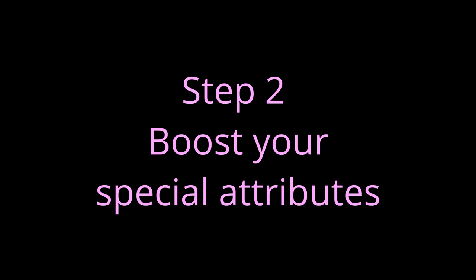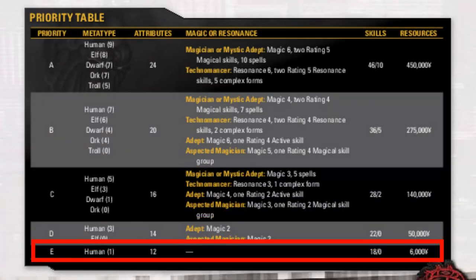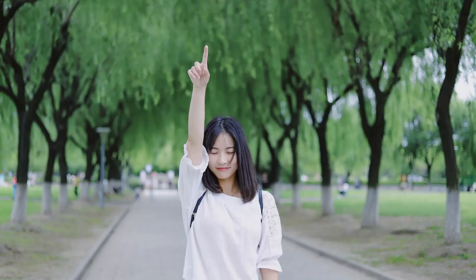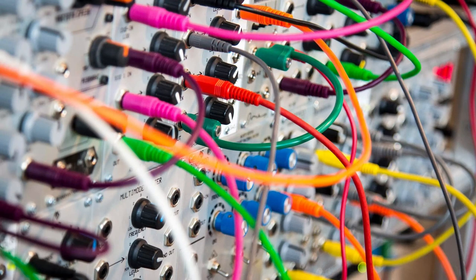Step 2: Boost your special attributes. Turn to the priority table on page 65. The priority table is a sliding scale for your character traits. For each column, you choose one and only one cell from rows A to E. For example, if you want to be as wealthy as possible, choose row A for the Resources column to acquire 450,000 Nuyen. But that means you can't use row A for any other column. The point is, you must prioritize each aspect of your character build, with row A being the best options and row E the worst.